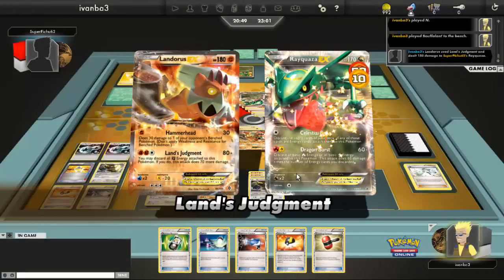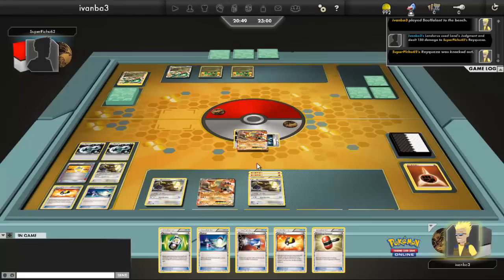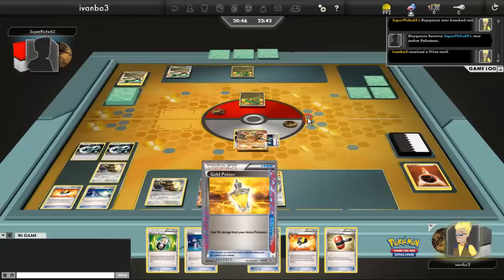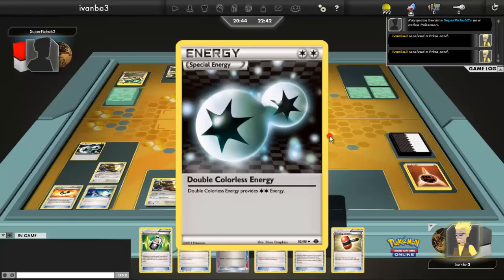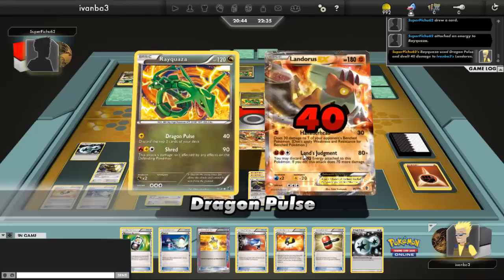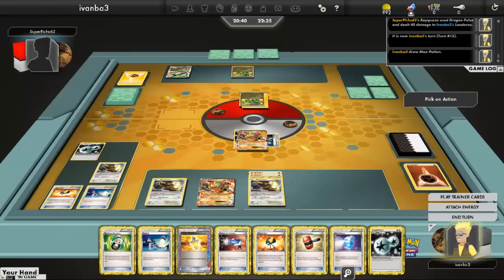I'm going to Lance Judgment — the big Lance Judgment — dealing 150 and taking two prizes. What should I take? Maybe go for the Gold Potion and the Double Colorless energy, because then I can power up my Boufflons faster. My opponent is going to be relying on Rayquaza EX and Goldbreaker is really going to be helpful. So I grab the Gold Potion and a Double Colorless energy. It looks like my opponent is just going to Dragon Pulse for 40.